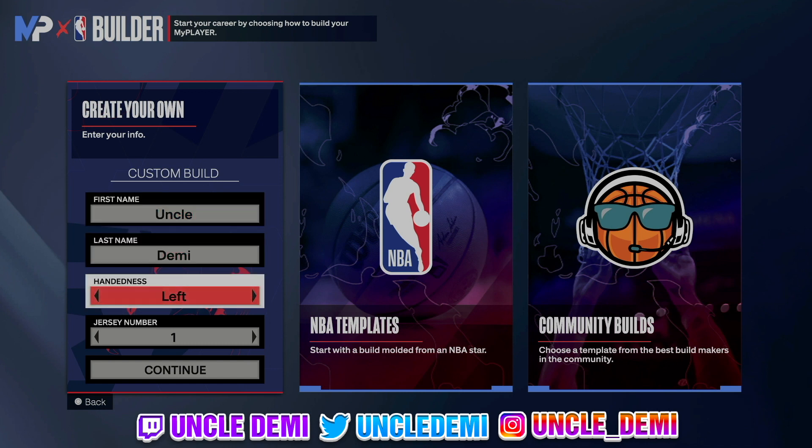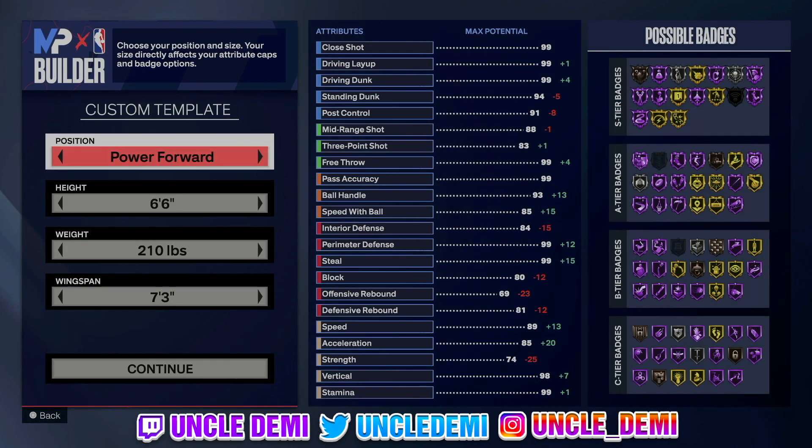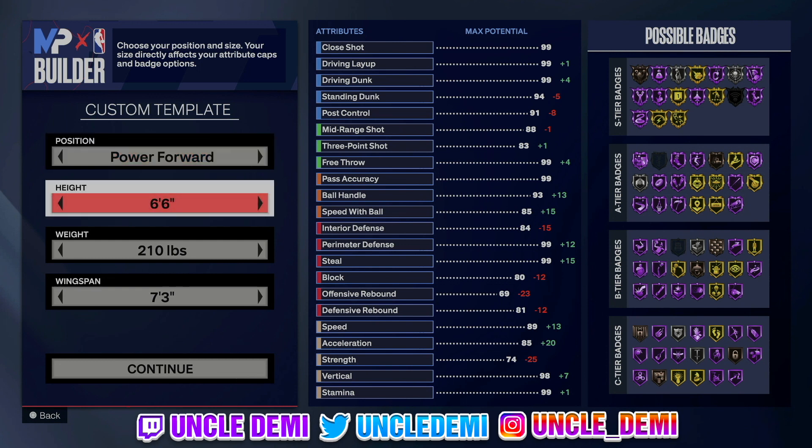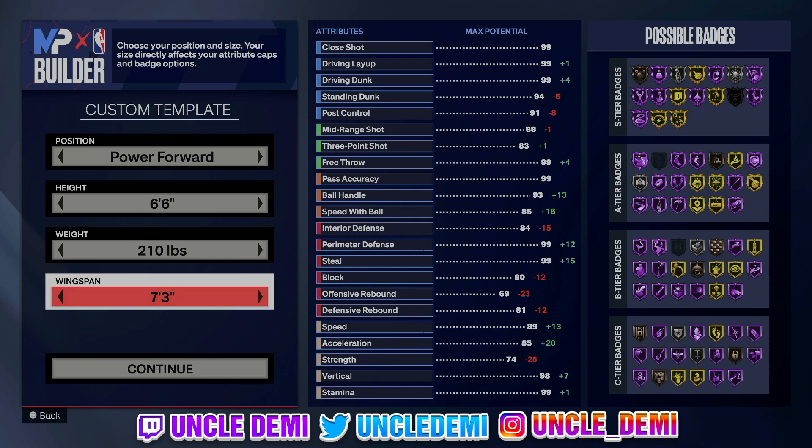First and foremost, left or right hand — it doesn't really matter. I just like going left hand because I'm left-handed in real life. Power forward, obviously, because you're a point power forward. We're gonna go 6'6" with this. This will be like your primary dribbling build, your primary guard build. So even though it's a power forward, it's gonna be the primary ball handler. We'll go 210 pounds with a 7'3" wingspan.